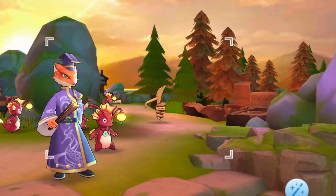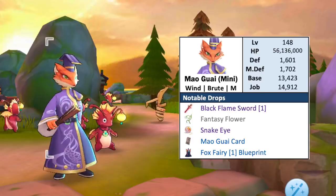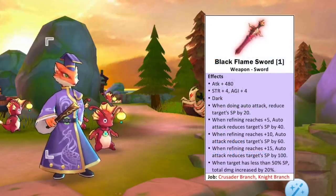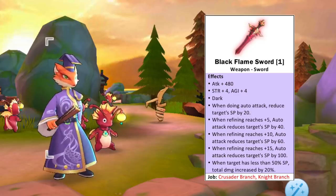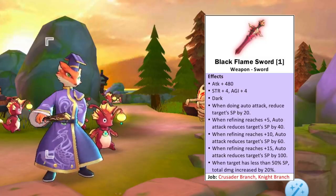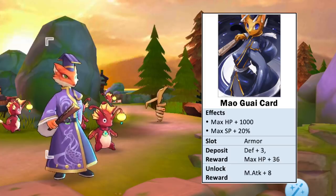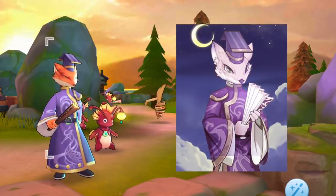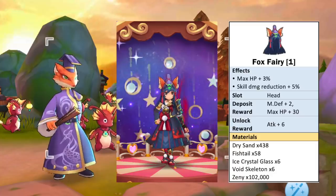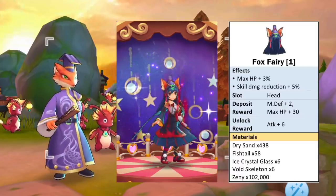There are two boss monsters that you'll find here. For the mini boss, we have the level 148 mini boss Maui, which has wind element, brute race, and medium size. The rare purple material it drops is Snake Eye, which will be used for offhand synthesis. It also drops the Black Flame Sword weapon, which can be used by the crusader and knight class. This new rare purple sword-type weapon has dark attribute and can reduce the target's SP. The new Maui card grants plus 1000 max HP and 20% max SP, with a plus 8 magic attack unlock reward. The old Maui card, which can be crafted from King Pouring, will use this art instead. As for the headwear blueprint it drops, we have the Fox Fairy head item which grants plus 2% max HP and plus 5% skill damage reduction. Unlocking this headwear gives plus 6 attack.